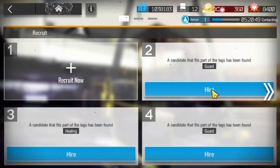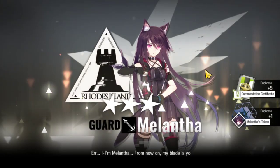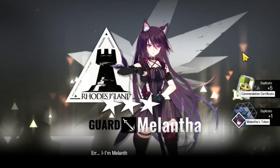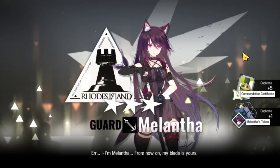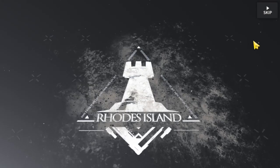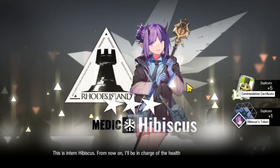That's a Melantha. That's expected. Probably gonna be two more Melanthas, but you never know. Sometimes you can get something good. It's pretty rare though. Three Melanthas. We got a healing tag. The healing tag is not that bad actually. We got a Hibiscus there.